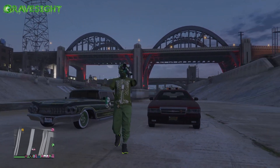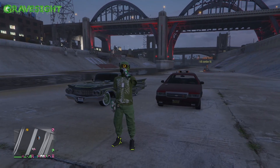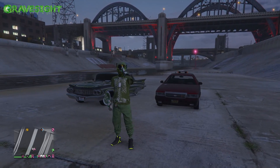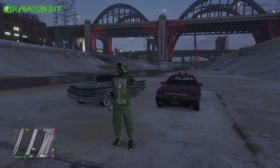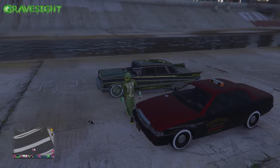Alright everyone, so in this video what we're going to be doing is unlocking the taxi livery for the Adora that just came into the game, located in the southern San Andreas section, which we'll take a look at here in just a second.